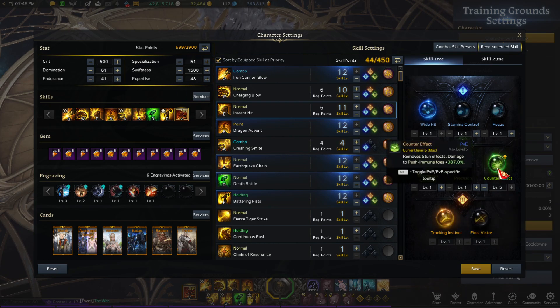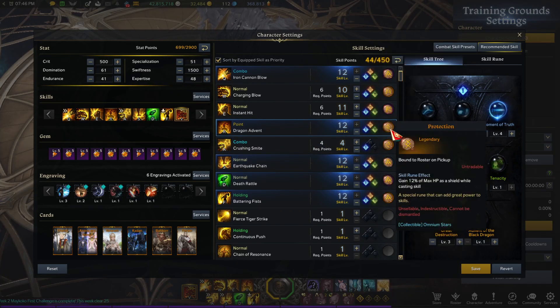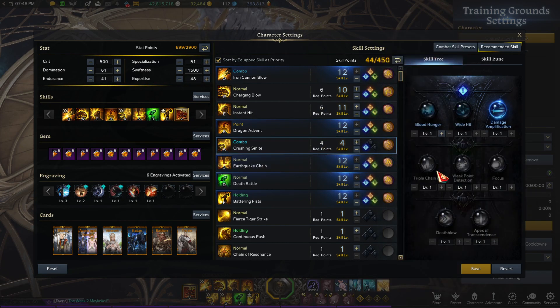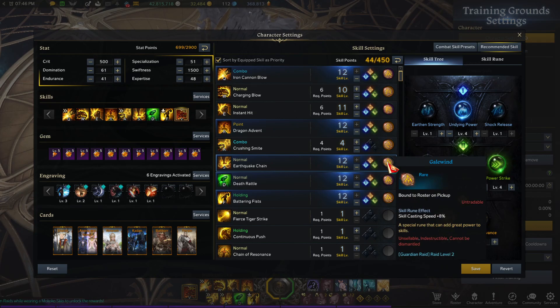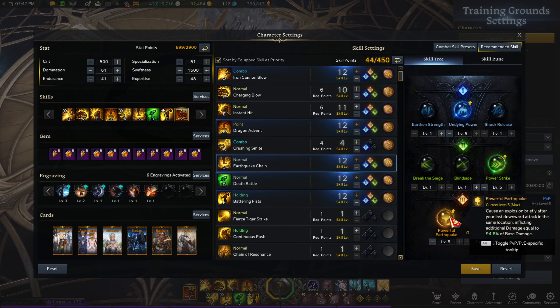Drag and Invert — max it out, you can put a protection rune on it. Moment of Truth — max it out. Regulation Attack — if you get it, max it out. Great Destruction — max it out. Crushing Smite — only get this to level four just to get damage application and put a bleed rune on it. Earthquake Chain — put all your low-end Gale runes on it to get it out quick, with Undying Power, Power Strike, and Powerful Earthquake.